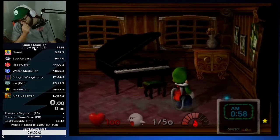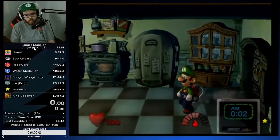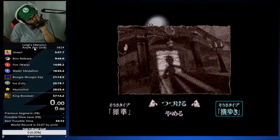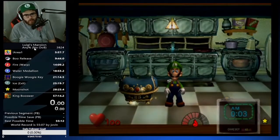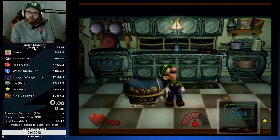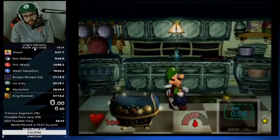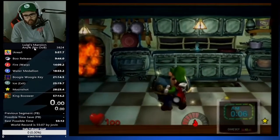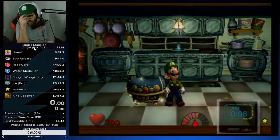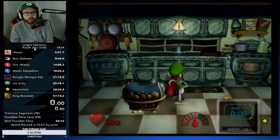Kitchen is definitely way less complicated than melody. One thing to keep in mind about kitchen: you've already gotten through the water medallion by this point. If it's going a little bit fast as you're going to egad, a lot of the time he could be in the dishwasher — and that's the best spawn in the entire room.